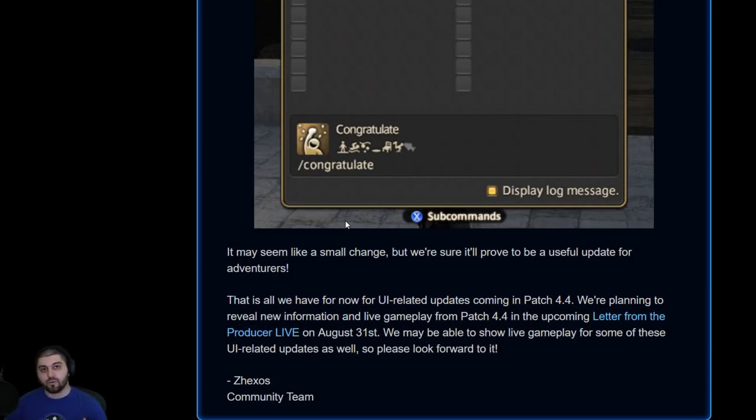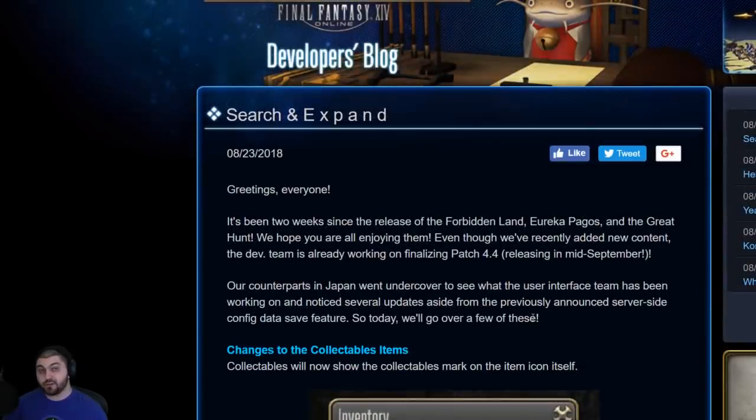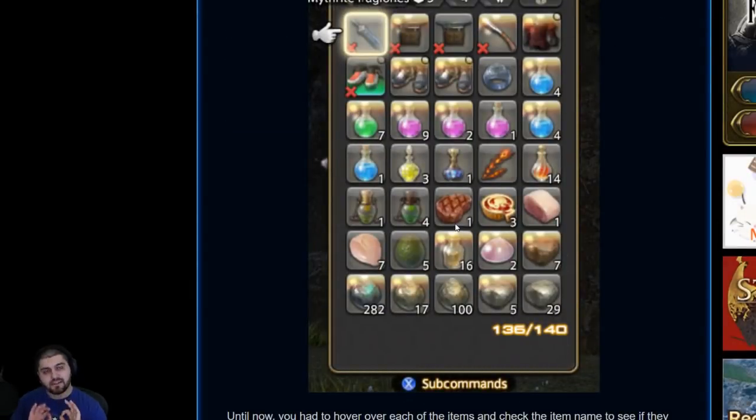Keep in mind we'll probably see this kind of information again during the Letter from the Producer Live for patch 4.4, taking place on August 31st at 8:30 PM Pacific / 11:30 PM Eastern. The 14-hour broadcast is to celebrate five years of Final Fantasy XIV. We'll also be getting the Rising event, and they'll have live gameplay of some of those UI-related updates plus other stuff.